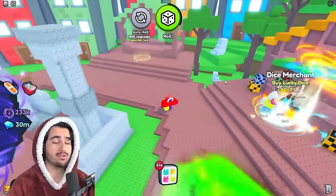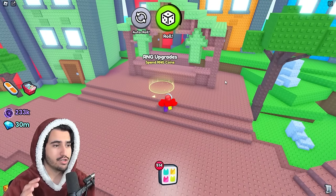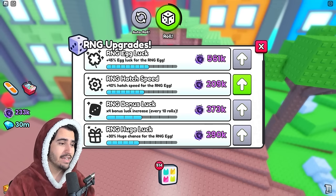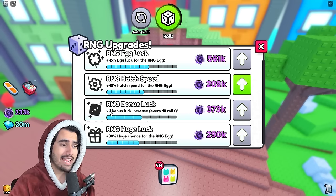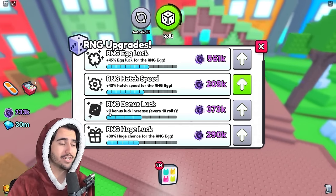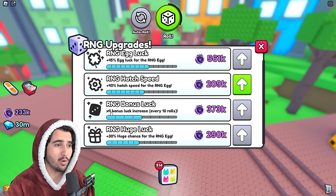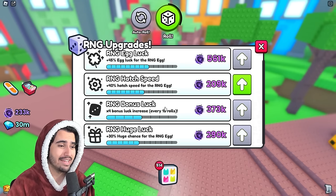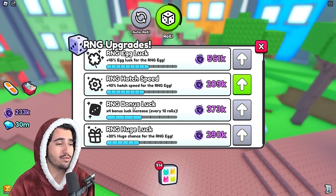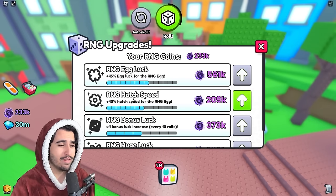Once you've AFK'd the dice merchant and upgraded to the mega lucky dice 2, the last step to get the maximum odds for a titanic or huge is over at the upgrades merchant. Specifically in the RNG upgrades, the most important upgrade for getting a one-time huge luck bonus is the RNG bonus luck upgrade. Right now I have a four times bonus luck increase, and in parentheses it says every 10 rolls — meaning every 10 rolls I get a bonus chance that increases my luck by four times. That is a huge bonus, so upgrade this to the max you can, and then next upgrade the huge luck one, and later focus on regular egg luck and hatch speed upgrades.